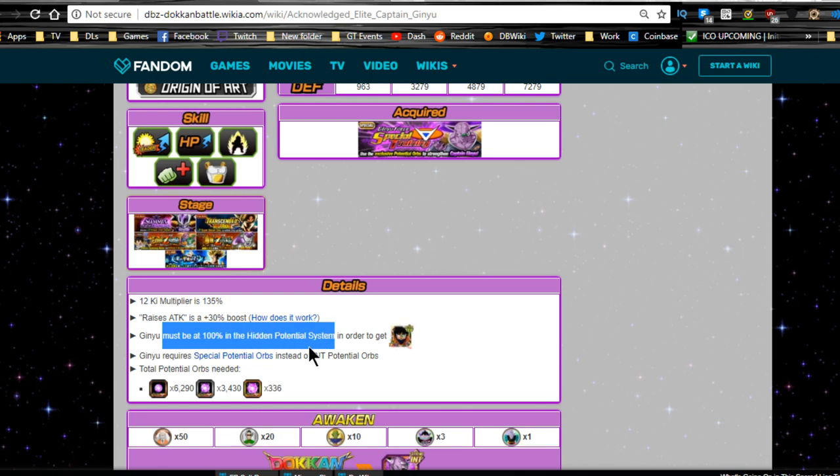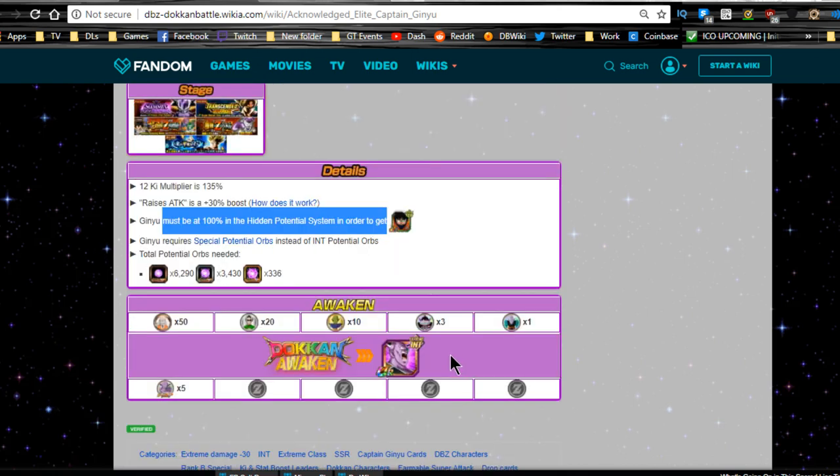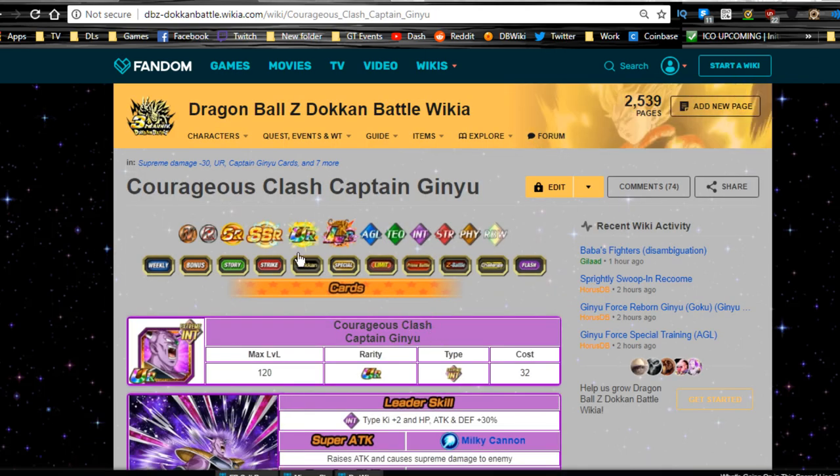You need to be 100% in order to get the LR Captain Ginyu, so make sure you do that. It will Dokkan Awaken with the five medals from running it 30 times. When he Dokkan Awakens, he becomes Courageous Clash Captain Ginyu.